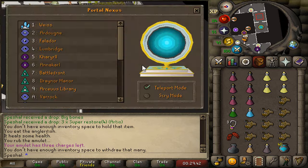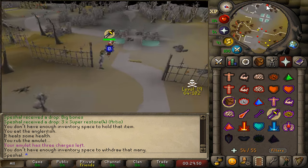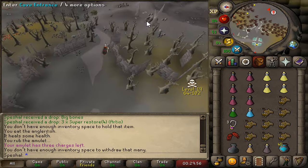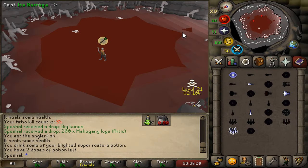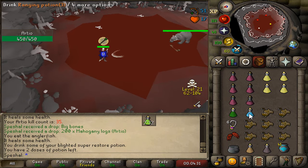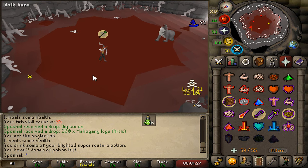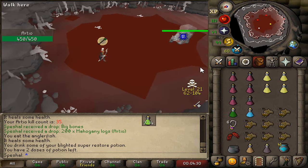That way I know that my stats, prayer, and run energy are fully restored. Once you teleport into Camelot, head directly west until you reach the cave entrance. When starting the fight, you should always have Protect from Missiles up and be ready to switch to Protect from Magic. The boss can start with either attack, but typically starts with his ranged attack. When the boss spawns, try to freeze him immediately using Ice Blitz, Ice Barrage, or Entangle spells.